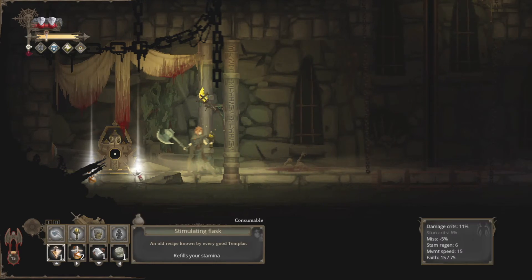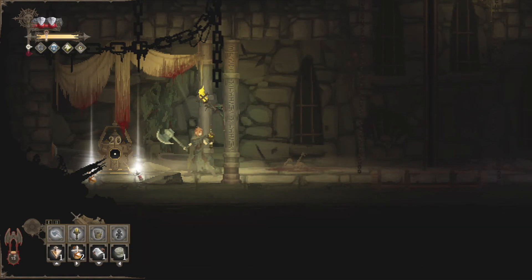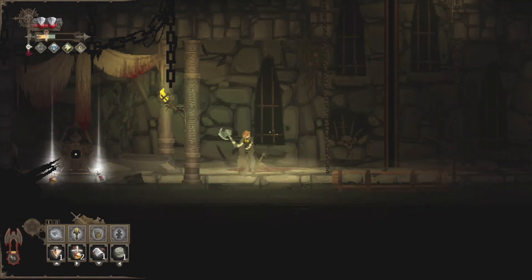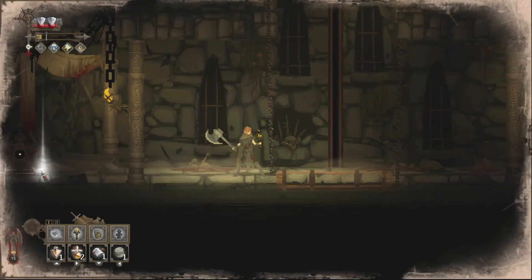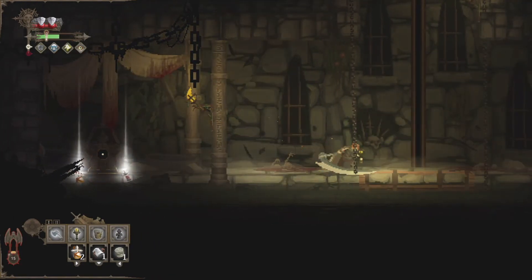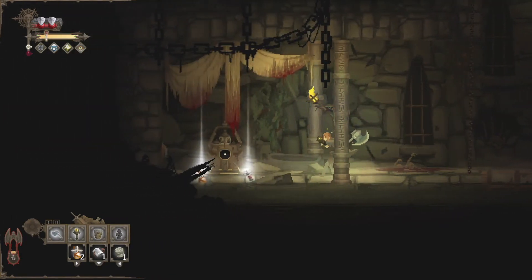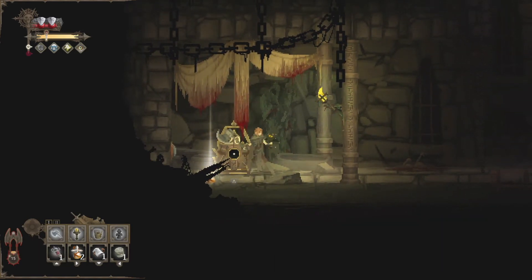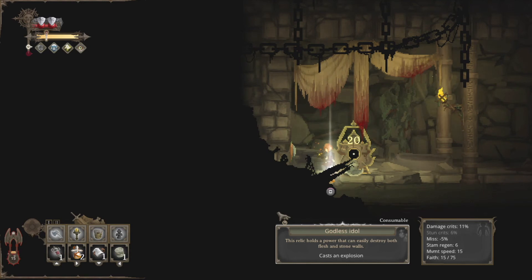I don't know if I want to refill stamina at any time — this is actually only for when you run out. Once you run out, you can use that item and it just, for a very short period of time, keeps your stamina refilled. But it's actually not that useful. So I'll go ahead and swap out for the black coated needles and one more godless idol.